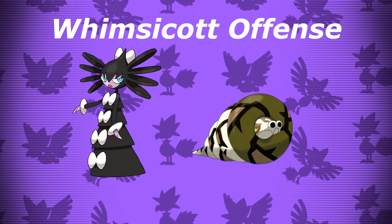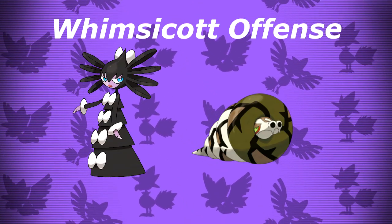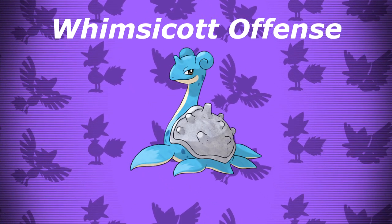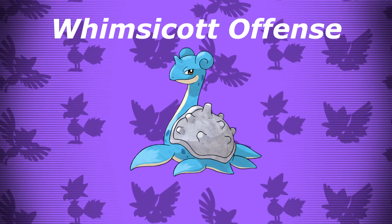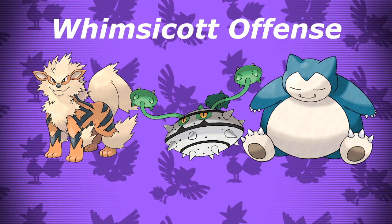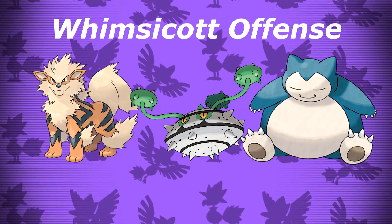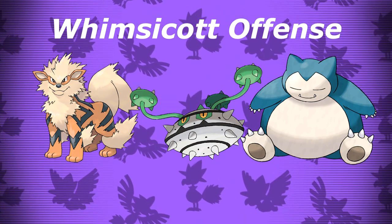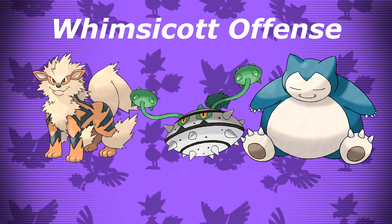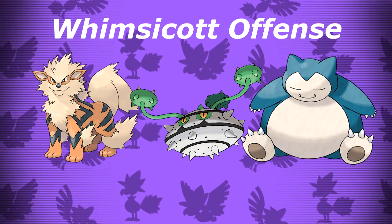Against Whimsicott offense, I highly recommend leading with Sandaconda and Gothitelle to get rid of the Justified user on turn 1. Because Whimsicott is likely to go down the next turn, you should bring Lapras in the back for Perish Song as a win condition. Your final pick will be any one of the three depending on what the team looks like — if you see a Duraludon, definitely bring Ferrothorn; if you see a Ferrothorn or a major physical threat like Snorlax, bring Arcanine; and if the rest of the team looks pretty frail, you can bring Snorlax as your best bet.